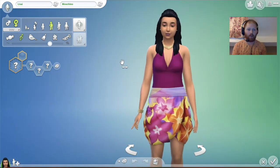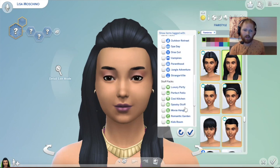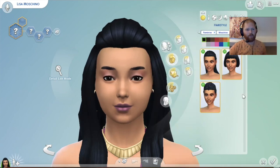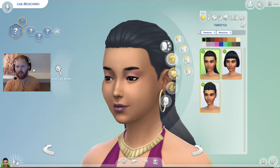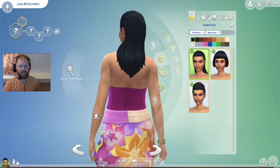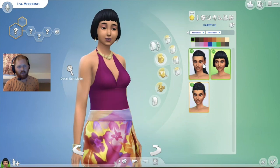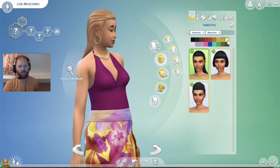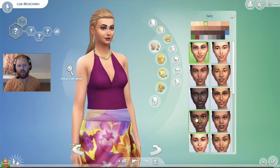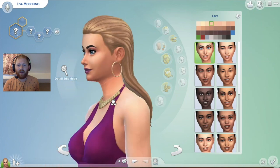The only items I'm going to be using are literally just the Moschino stuff. So I need to go to Pack and then Moschino — literally just Moschino for everything. Let's have a little look at the hair. I'm not really a fan of that hairstyle to be honest. I like that one. I'm going to go with a more Katy Perry sort of look, but to be fair the hair does go better with that face.